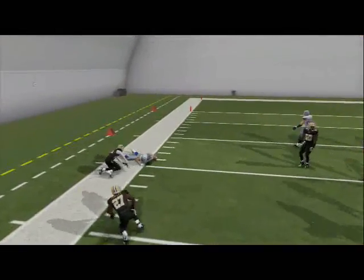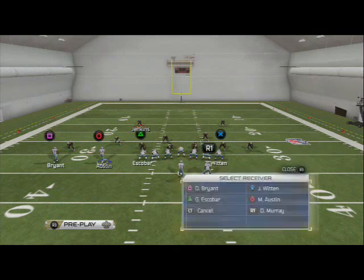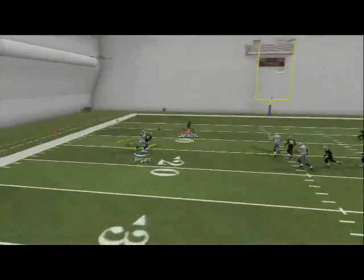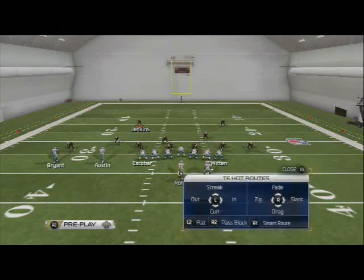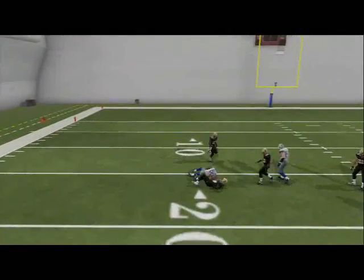Number four route in Madden 25 is going to be the comeback route. The reason we like the comeback route is because of the ease at which you can use it against man coverage. Just place your receiver on the comeback route, snap the ball, wait about ten yards, then throw it and click on to user catch it — just like we used the fade last year.